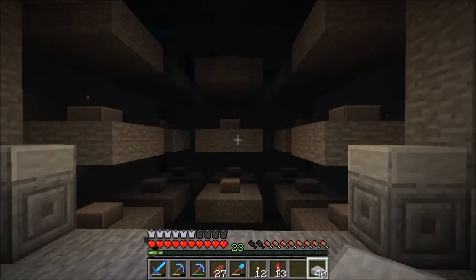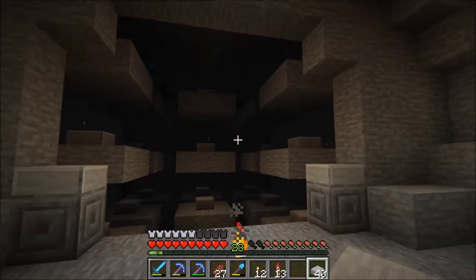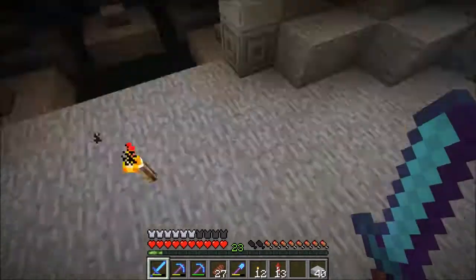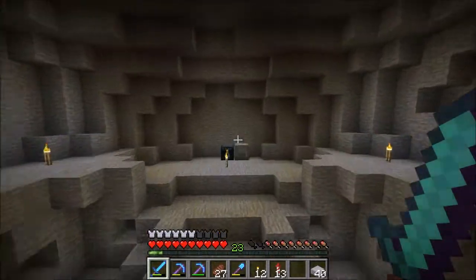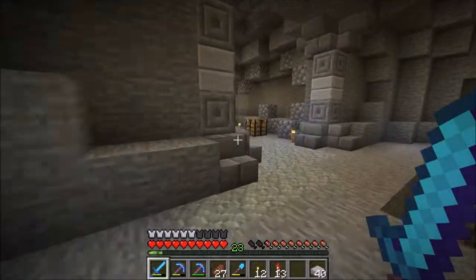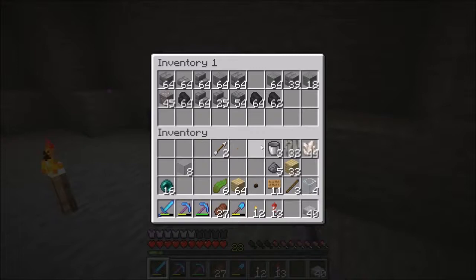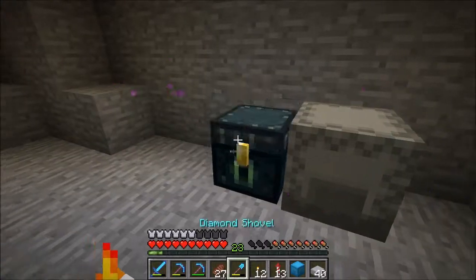Oh yeah, I forgot a very important component. How did I forget about the most important component that makes this a creeper-only farm? We've got a bunch of zombies up here, and I didn't think about making it work because I'm an idiot. I didn't think about the trapdoors at all. I need trapdoors. In order to make them look a bit better, I'm not gonna use birch trapdoors — I'm probably going to be using spruce wood, just because of how it looks.